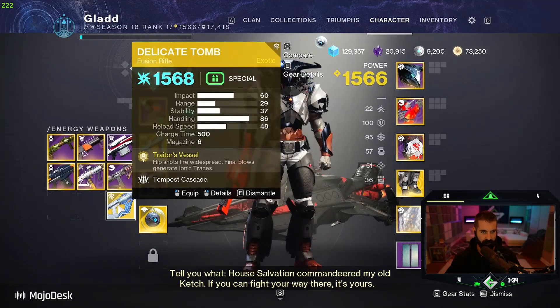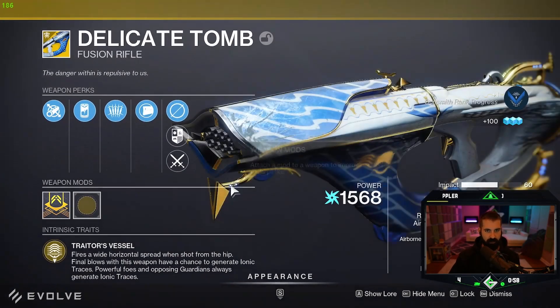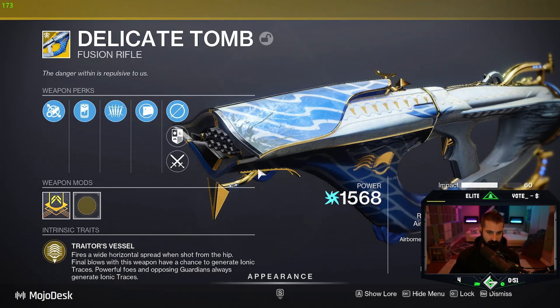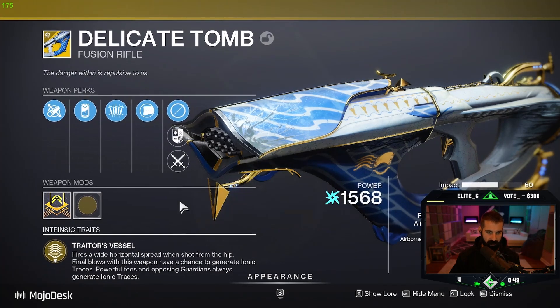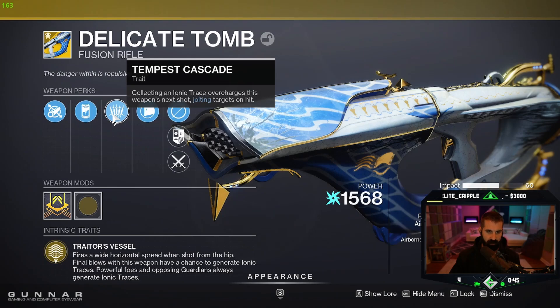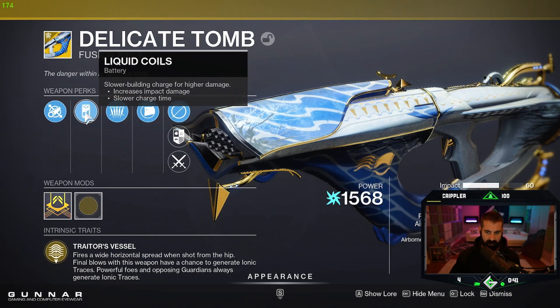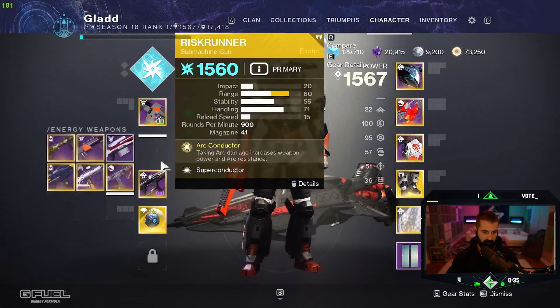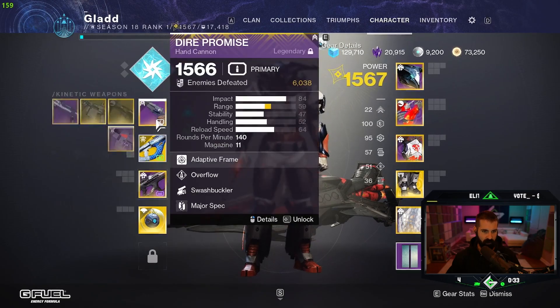So we have the Delicate Tomb now. Fires a wide horizontal spread when shot from the hip. Final blows with this weapon have a chance to generate Ionic Traces — powerful foes and opposing Guardians always generate Ionic Traces. Collecting an Ionic Trace overcharges this weapon's next shot, jolting targets on hit. So it has a chance to generate traces and then it can also jolt. Interesting. Let's try it.